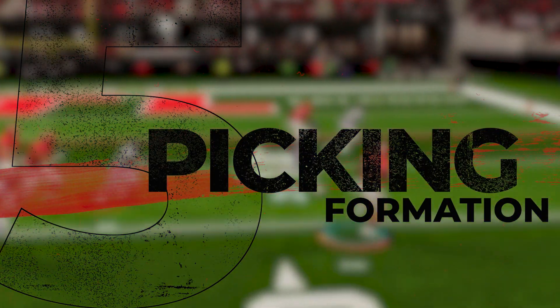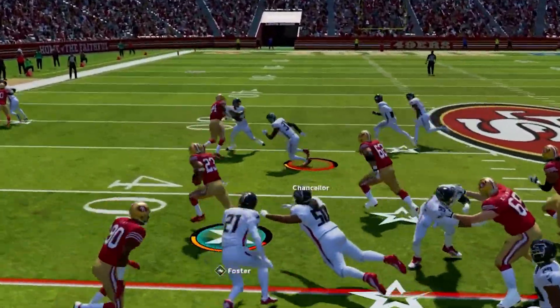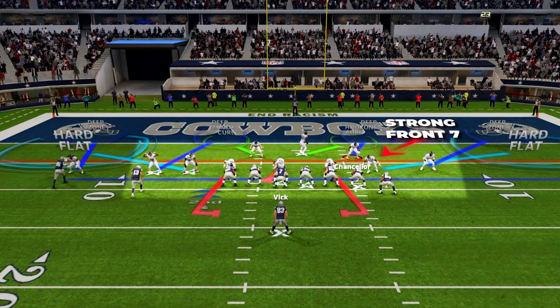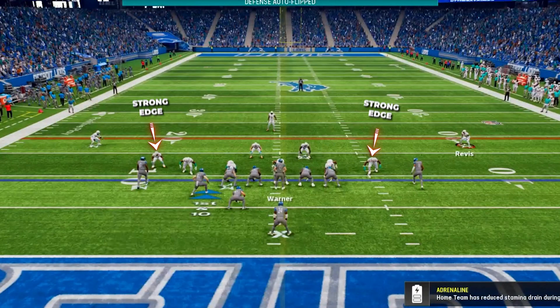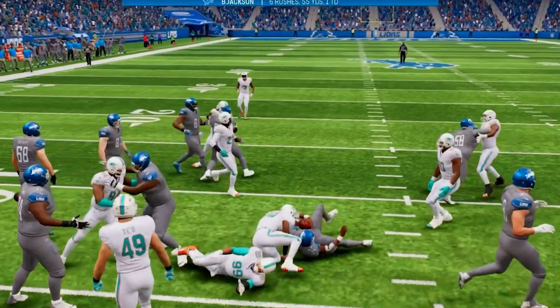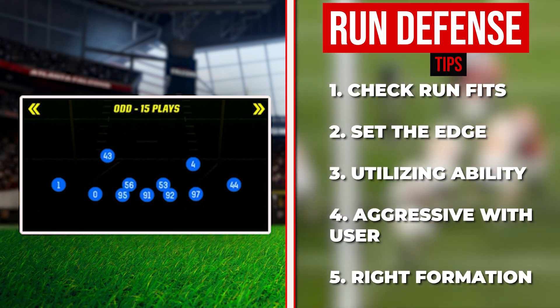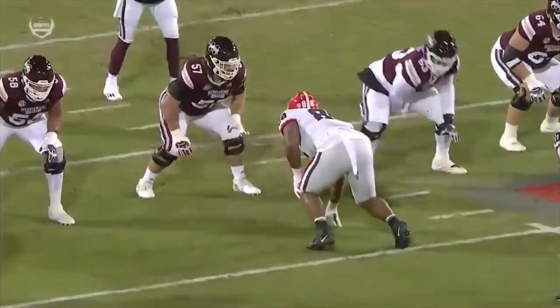Tip number five is picking the right formation. A ton of people try to stop the run out of dime or nickel looks and wonder why they still have people breaking tackles and busting big gains. Picking a heavy run set that uses a strong front seven with linebackers and a d-line is going to be huge to help you plug up the run on the inside and not get pushed around. Picking formations with strong edges to force runners back inside is another key factor. In today's video I'll be breaking down the 3-4 Odd formation to help you accomplish all of these run defensive goals.